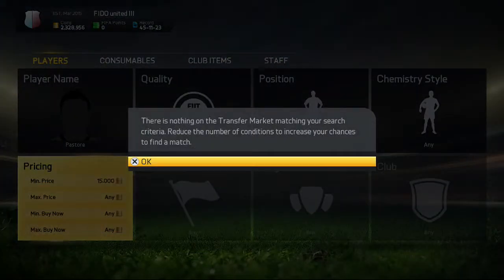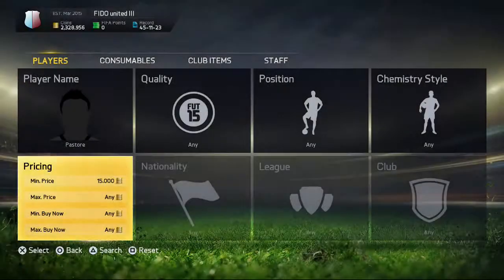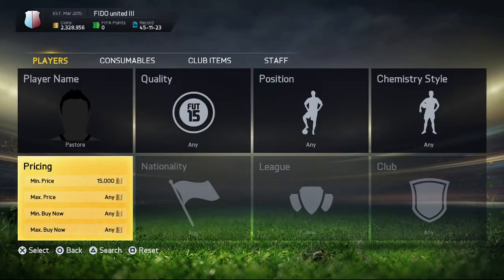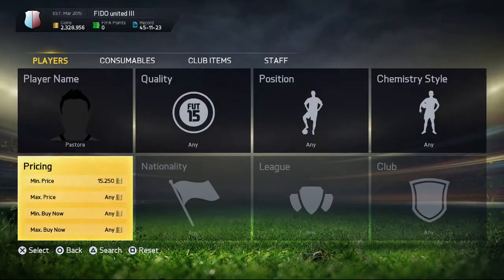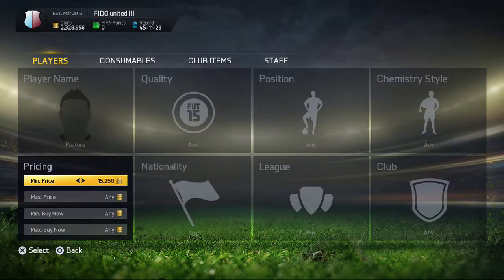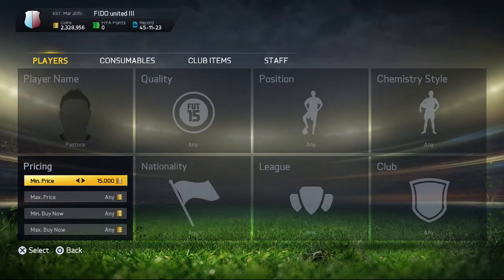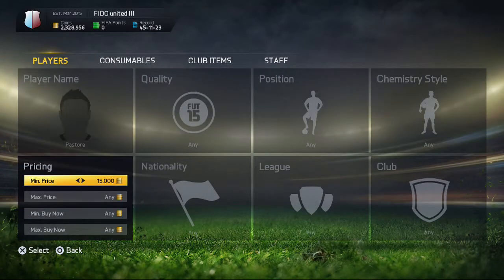I mean, that's the smart money play — why spend a hundred dollars on packs when you could just get a mule account, start fresh, and grind from there and buy everybody you want at the beginning? Because this is ridiculous, bro. How long have I been searching? I'm at six minutes on this video and I'm already getting tired.